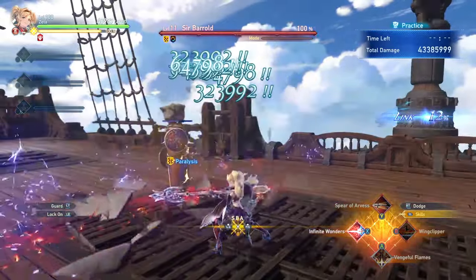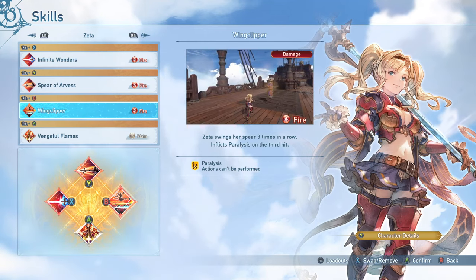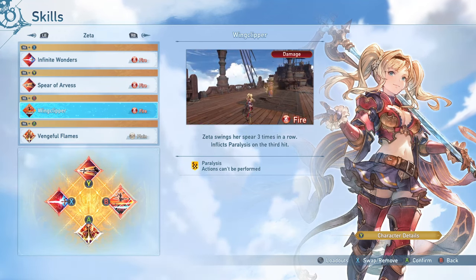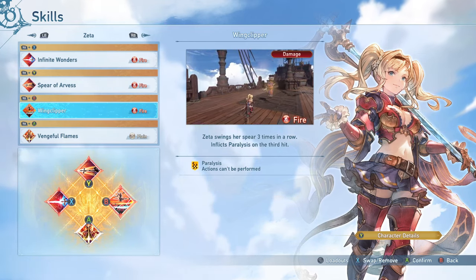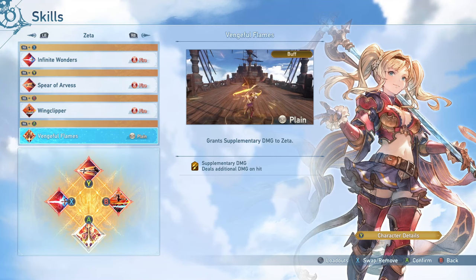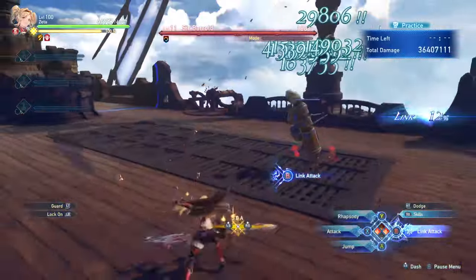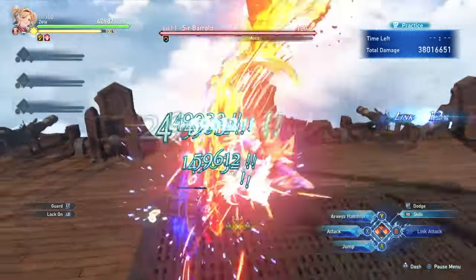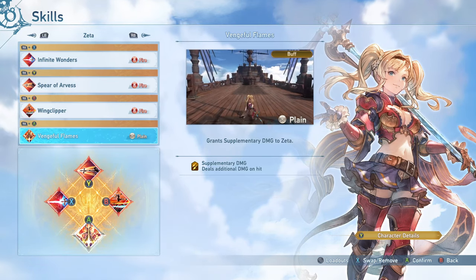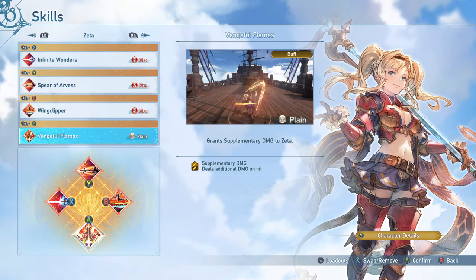Wing Clipper is another very good skill. A lot of times it can be very useful because it inflicts Paralysis on the enemy, which stops the enemy from moving for a bit, allowing you to land your loop cancels a little bit easier and use Arvis Hammers more easily. It also provides useful utility for the entire party. Then we have Vengeful Flames, which is also pretty much mandatory — it's a free damage boost adding another 20% damage to all of your hits while active for about 30 seconds. There is also the tech where, with perfect timing on your loop cancels while this is active, you can lower your three loops to two loops to activate Arvis Hammer, increasing your DPS further. Absolutely run this at all times and learn that timing.